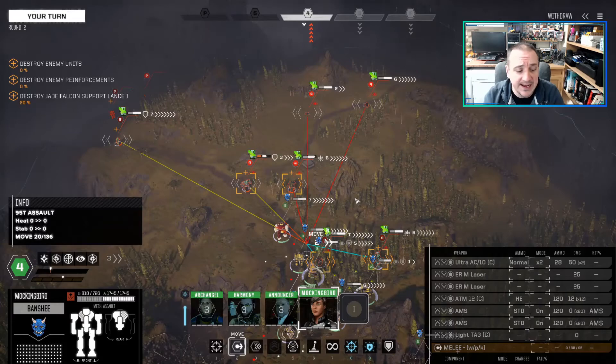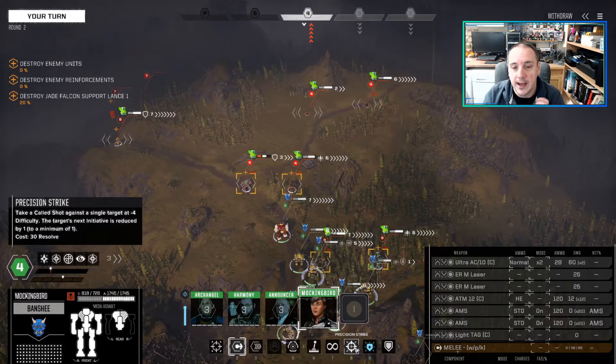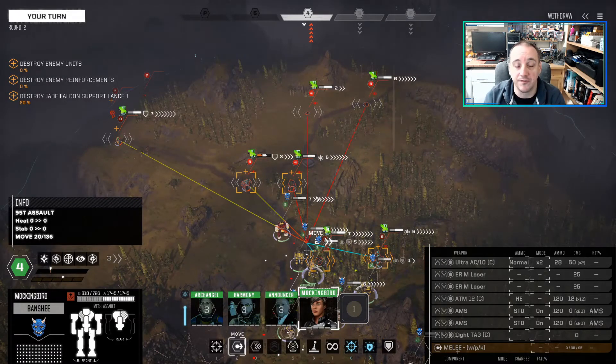The next tip: don't use your morale abilities - hear me out. Things like Precision Strike using 30 resolve sound really good and they do give accuracy bonuses. However, if you hover over your resolve bar it says that when the bar is at 50% all of your MechWarriors become inspired and they all gain a plus one bonus to accuracy for attacks. The temptation early on is to use Precision Strike or Vigilance as soon as they become available to get one big alpha strike off.